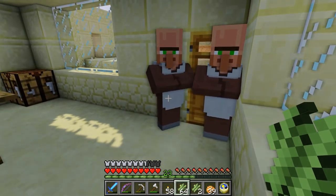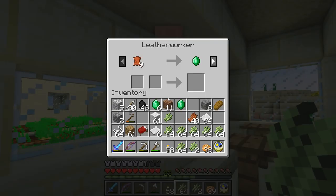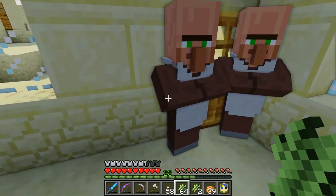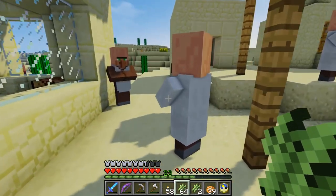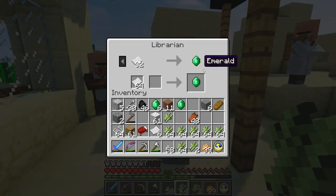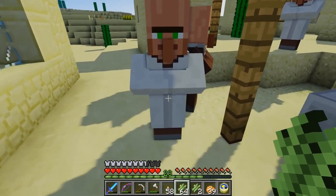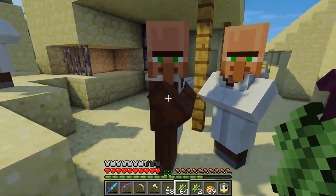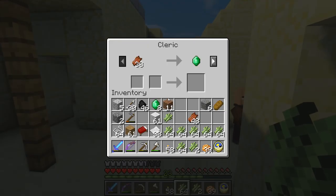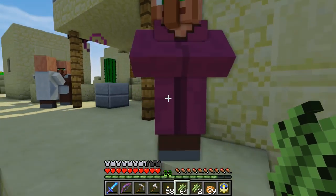The villagers are having a very intense conversation by the door — they don't want me to leave. I'll break through the window and jump out. Oh gosh, leather worker! They want to rumble. Toodles, guys. Let's give the librarian some paper. Oh my goodness, I think I'm really agitating them — they remember that I stole from them. The cleric — I have plenty of zombie flesh. Eight gold gives me nine emeralds. Nice.